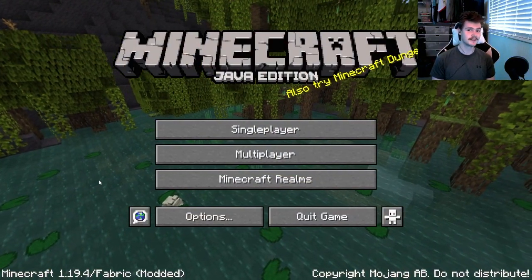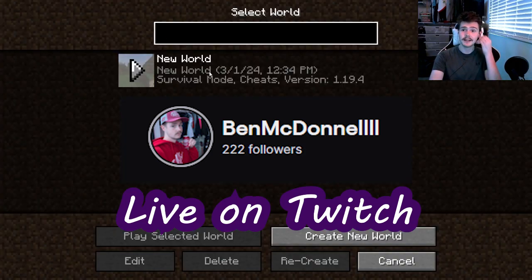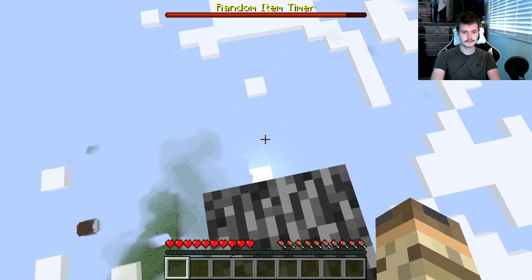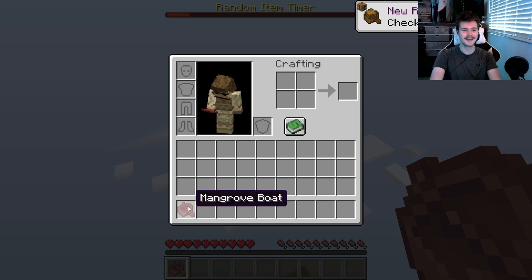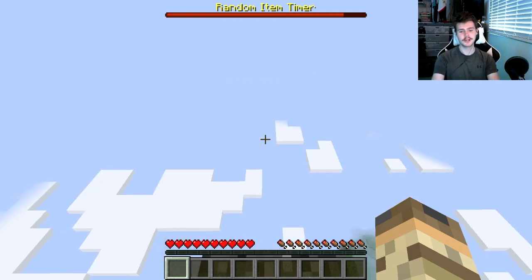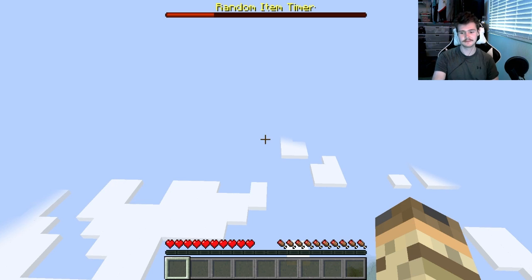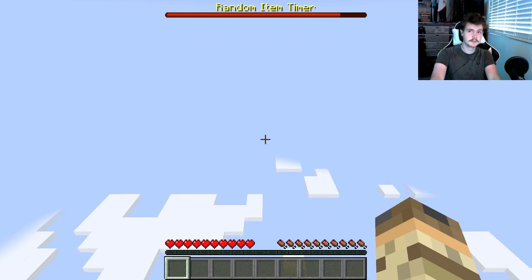Welcome in, today we're doing something a little bit different - a randomizer one block challenge. Let's hop right in and see what our first item is going to be. We're not going to be able to use a boat, there's definitely not enough room for that yet. I've been wanting to do this for like four years. I finally was able to get the mod pack after researching and trying to find it. The main goal is to get blocks, specifically dirt, so that we can do some planting.